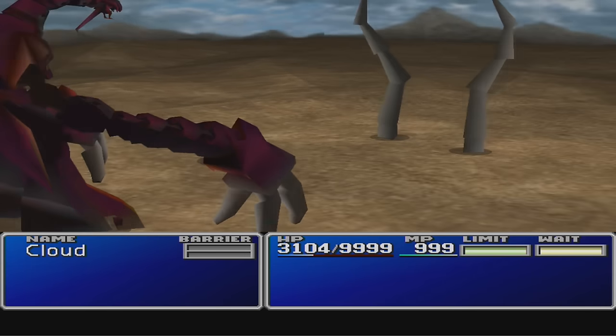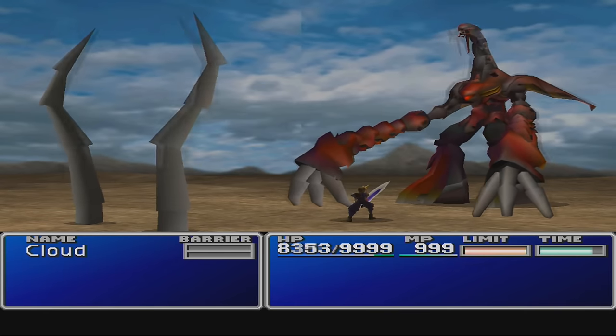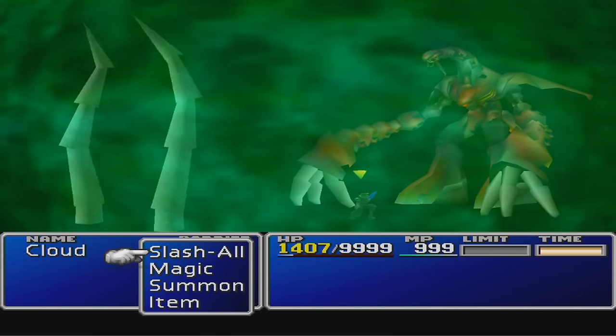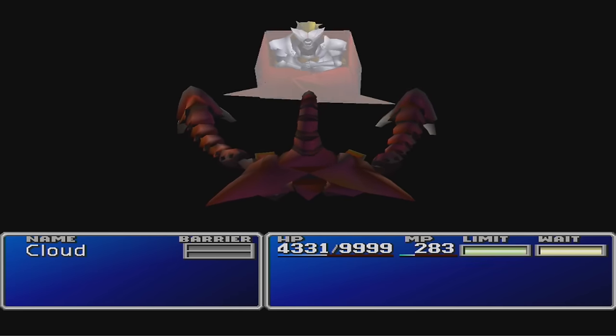Meanwhile, Ruby is using its other unmatched stat — its 200 magic attack — to blast high-leveled spells at your face, including Ruby Flame, Ruby Ray, Shadow Flare, and Ultima. Additionally, if you try to use the strongest materia in the game, Knights of the Round, Ruby will counterattack with Ultima.